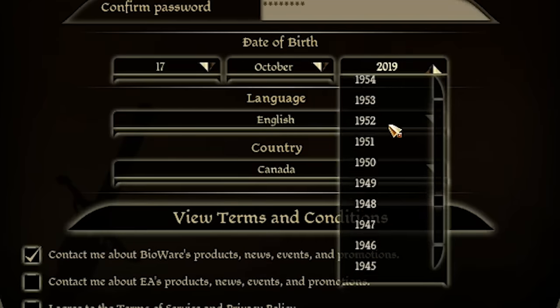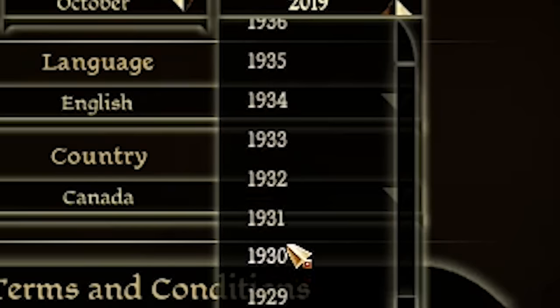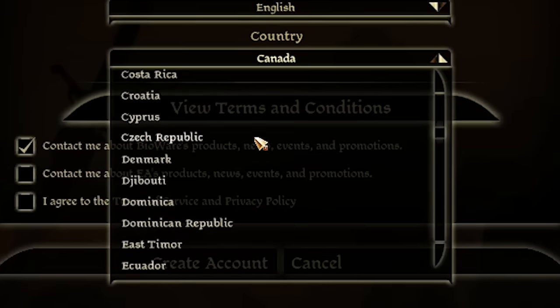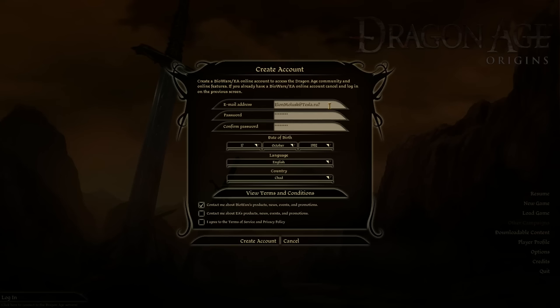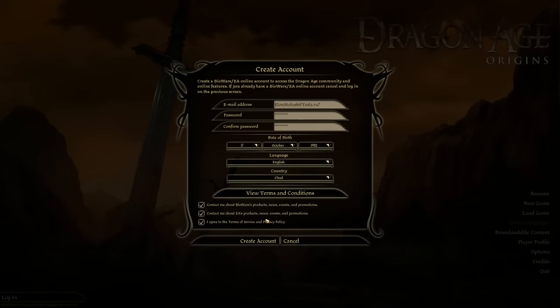Date of birth — how far can we go? 1945? You know what, we're going to play safe and go for 1932. A fine year, a good vintage. Country — what countries are available? It's got the Czech Republic. It's not even the Czech Republic anymore. But no, we're going to go for Chad. Yes, the most Chad-like of countries. Exactly where Elon Mollusk of Tesla would live. Contact me about EA's products, news, events and promotions — yes, of course. Why wouldn't Elon Musk want to hear about EA's latest products, news, events and promotions? That sounds fantastic.